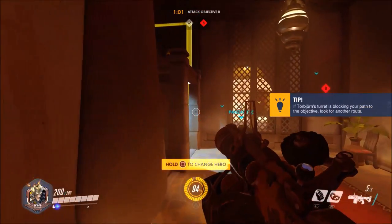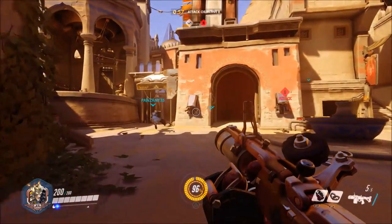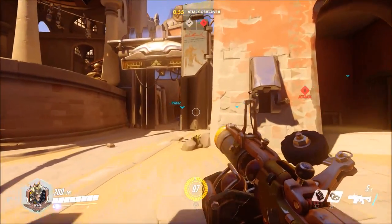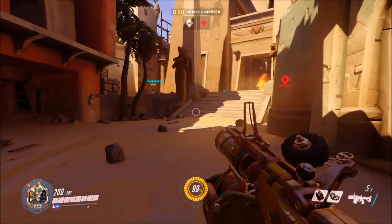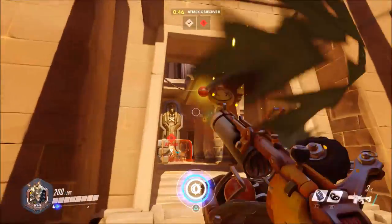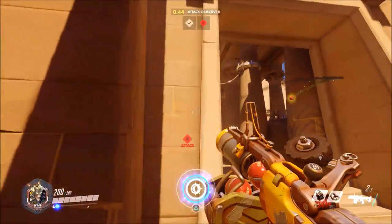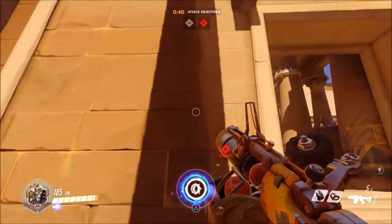Another option for taking the enemy by surprise with the tire is by approaching them from behind and from very close to where they're gathered, which is what I did during this clip. If you can get in close to an objective they're defending while staying in cover, they'll hear the tire but will expect it to be coming from the direction of your team's spawn, and even if they do notice it, it'll be on them before they can do anything about it.